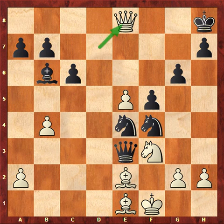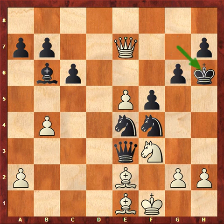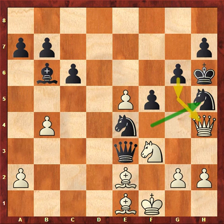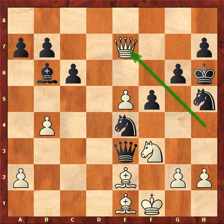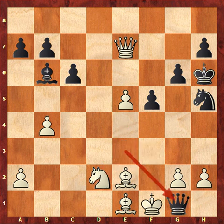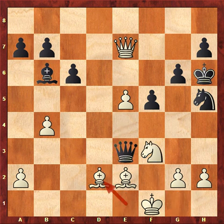Ortega played Qe8 check instead. Kg7, Qe7 check. King goes to h6. And Qh4 check. The knight interposes, and now the threat is g6, g5, and the queen is getting boxed in. So Ortega played his queen back to e7, undoubtedly under heavy time pressure. And now that checkmate combination that we had seen earlier still exists. Knight d2 check, and Ortega resigned. If the knight takes on d2, there's Qg1 checkmate. And if the bishop takes on d2, there's Qf2 checkmate.